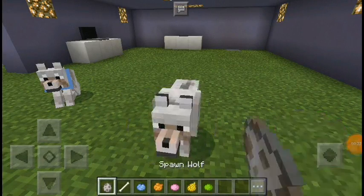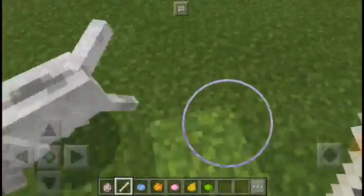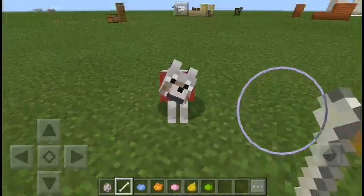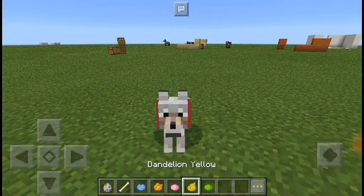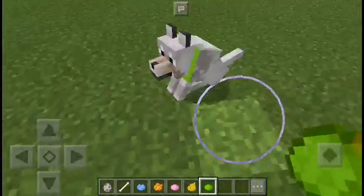First you need to spawn a wolf and tame him. Okay, so he's tamed. Now take your favorite color dye, press the dye on the wolf, and here we go.